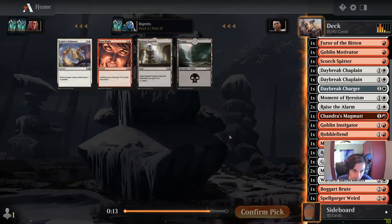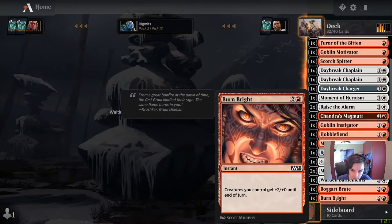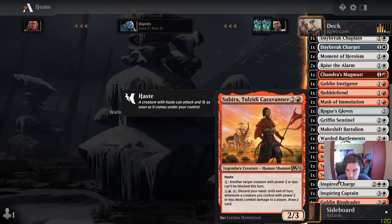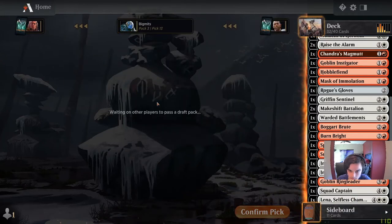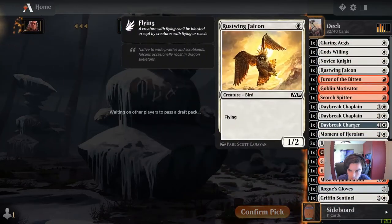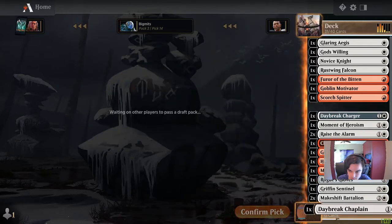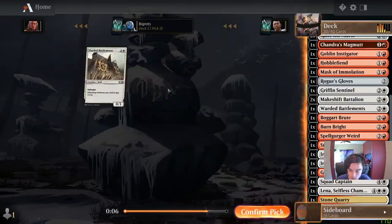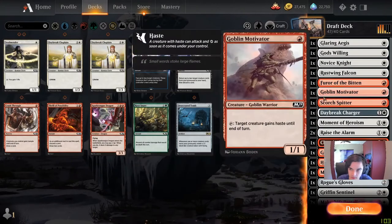Violet Possibility could be okay. Burn Bright could also be okay — could play that as another pump effect for the team. Crash Through. Probably end up taking out these Champions — I'm not really looking to gain life and 1/3s aren't that exciting. We have a random mix of things, and we even get another Battlement if we want it. I'm not sure it's worth playing but we'll have to determine that.